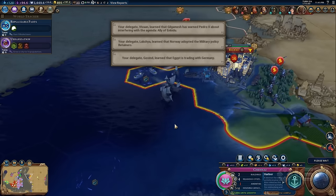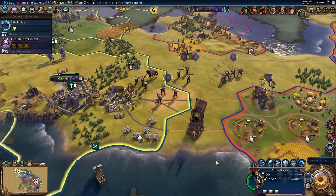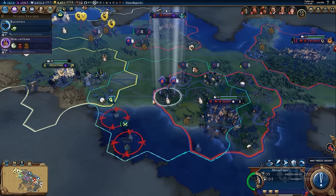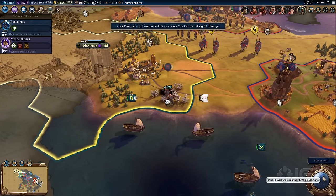Civilization VI's biggest weakness is that the AI will sometimes start unprovoked wars, but it isn't very good at fighting them. Even on high difficulty levels, it fights by overwhelming you with numbers and advanced units, so the challenge is making use of tactics and support units to outmaneuver them. Winning isn't a cakewalk, but because of the AI's uncoordinated assaults, you're unlikely to lose cities unless you're badly outgunned.